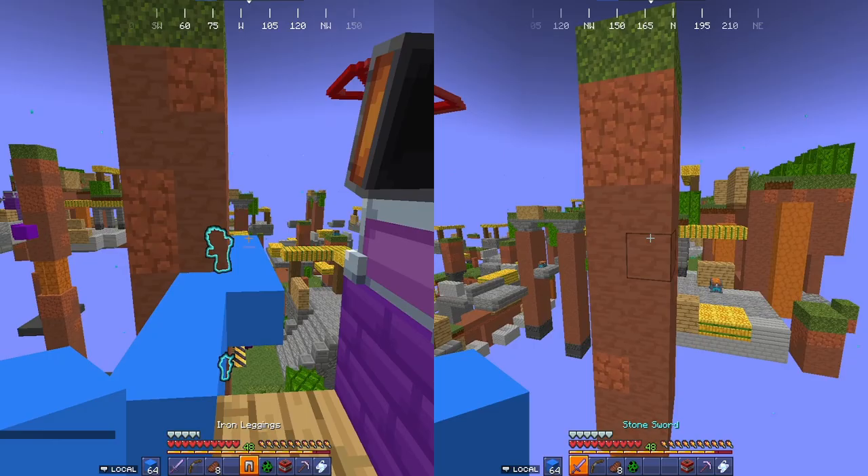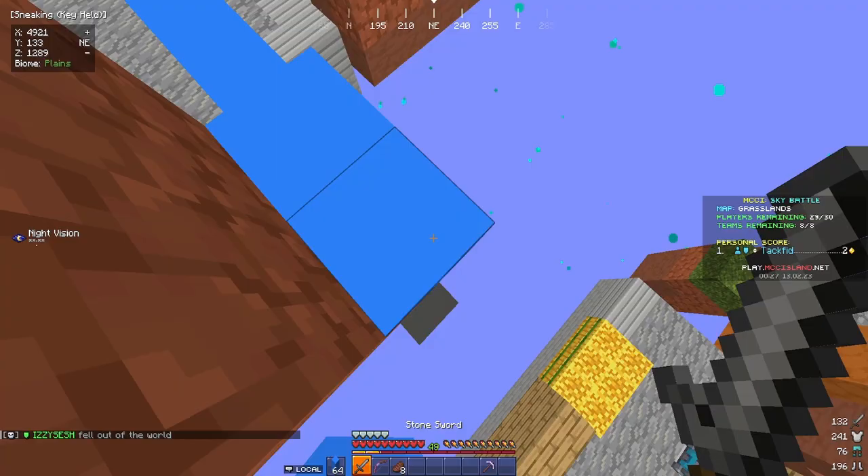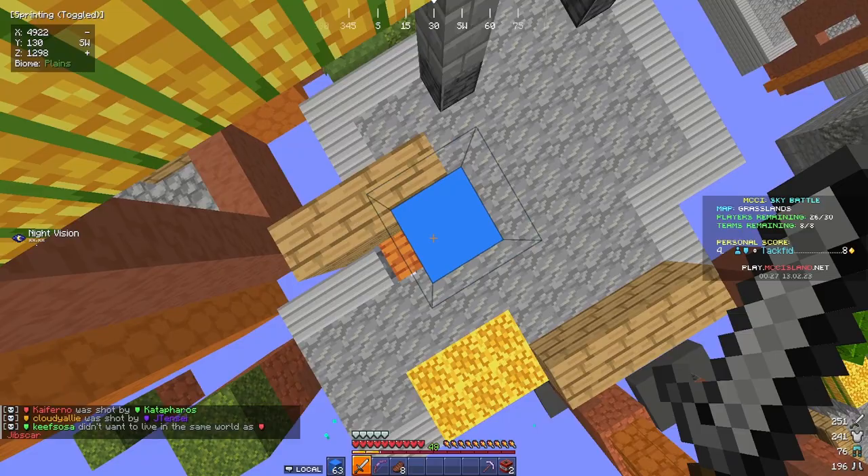For Grasslands, there are two paths at the start. The left path drops you to a small island with one epic chest and four common chests. The right path goes to another island at about the same elevation as your spawn. I never take the left option since the positioning is poor and getting to middle is awkward. I recommend the right path — jump down, grab the rare chest on your side, build up a bit, and grab the epic chest.